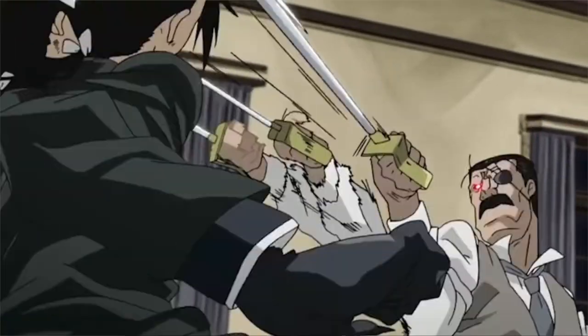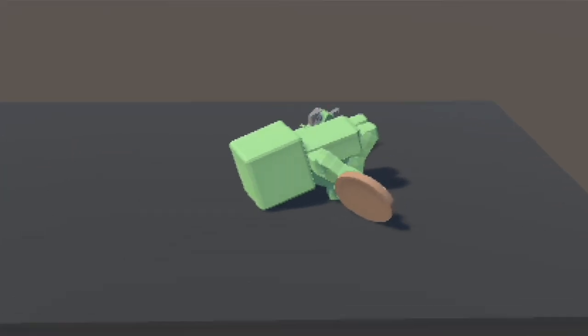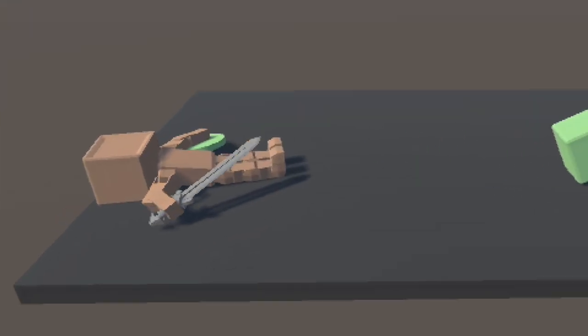We then have to reward the robots for good actions and punish them for bad actions so they can learn. The robots can gain rewards in three main ways. First, by touching their sword to the opponent, they gain a massive reward. Second, I want them to stop falling over, so I reward them if the Y position of their head is higher than that of their body. Third, I reward them if they're closer to their opponent than they were previously, because I want the robots to converge and fight. And lastly, I'll reset them after a thousand episodes so they don't get stuck on the ground.